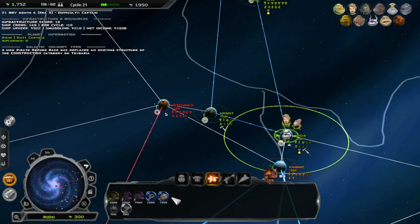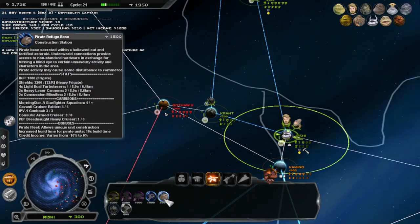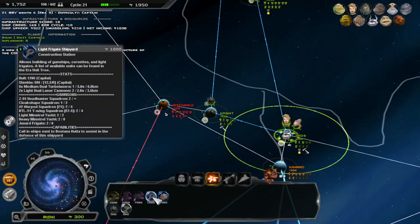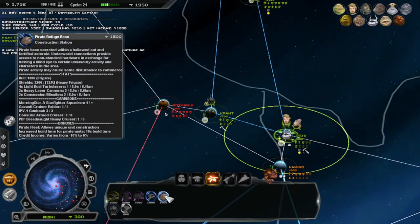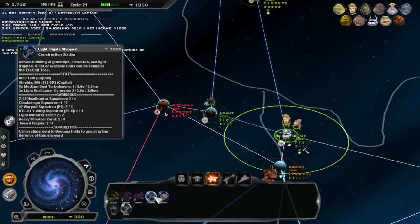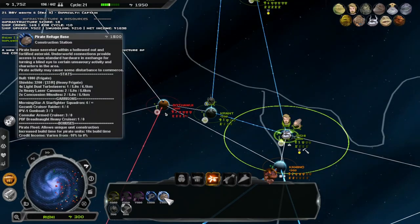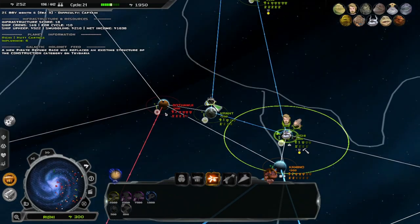I could reinforce the backline with one of these. It does have quite a bit more protection, I think — medium. It has more variation. And it does give us dreadnoughts, which this doesn't — it doesn't give us really heavy frigates. I'm gonna have to go for this one. What's this? Primary Starbase. Okay, cool.